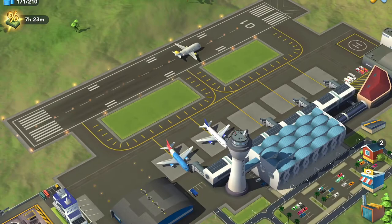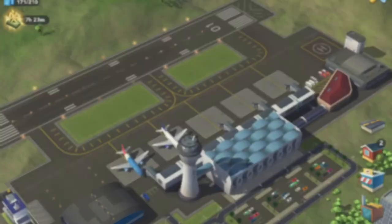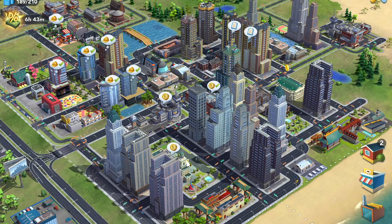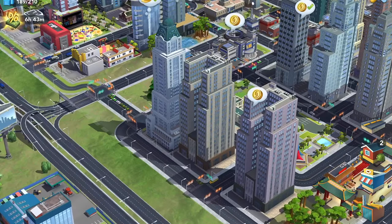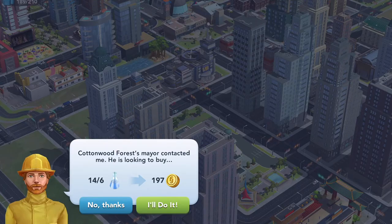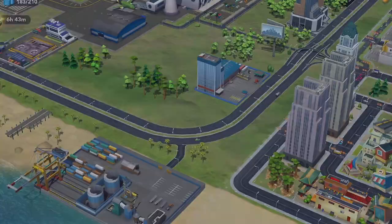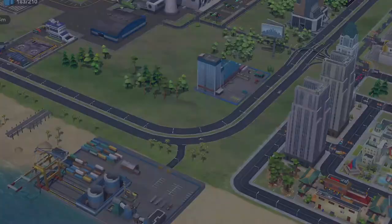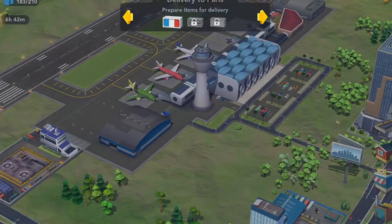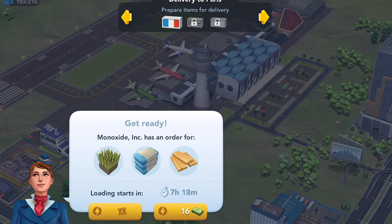The truck drives right into the airplane — it doesn't come back out — the nose closes up and we watch the plane bank and head off to Paris. So those are the sources of trade: your sims, the Trade Depot, the Global Trade Headquarters, cargo shipping (due in three hours), and air freight which this time wants cement, grass, and dimensional lumber.